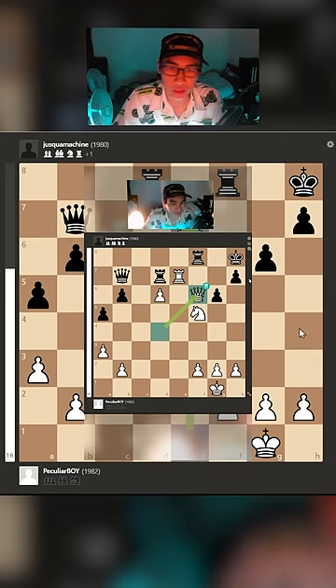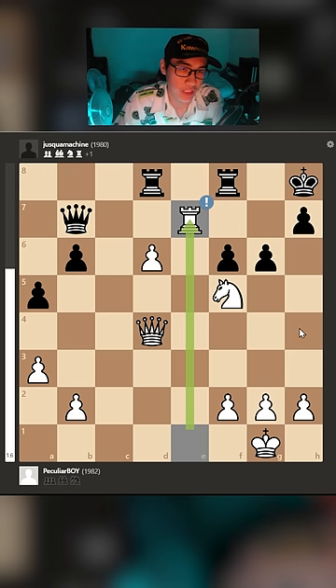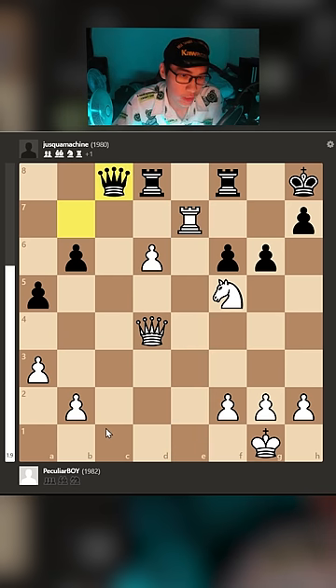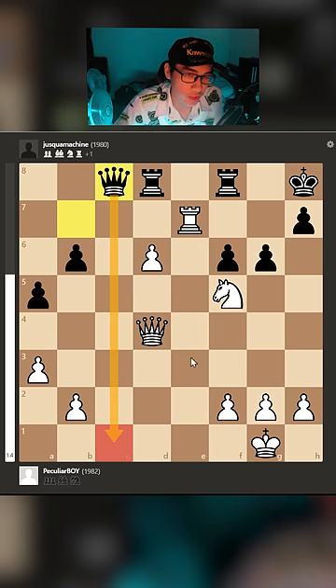I posted this video a few days ago — this is my greatest queen sacrifice. But in this position, there's a very interesting line I really want to show you guys. So after Rook e7, the best move here is just Qc8 threatening checkmate, because the back rank has no defender. But in this position, I don't actually have to do anything to my back rank.